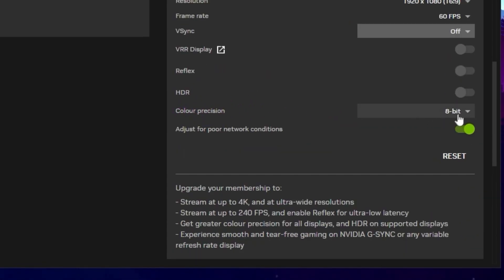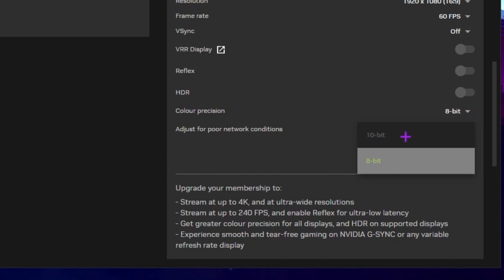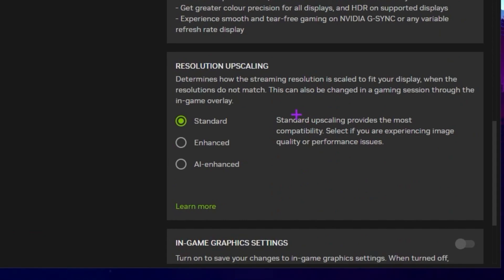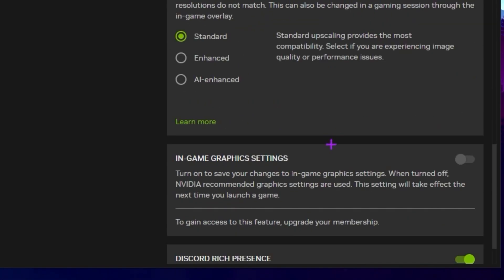Next is color bit depth — here you will find 8-bit or 10-bit. It does not matter a lot, but with 10-bit you will get more vibrant color in your game. On the free plan you are limited to 8-bit; with premium you can set it to 10-bit. Now the most important setting if you have low internet: turn on 'Adjust for poor network connection' — this will automatically adjust if your internet speed drops and keep your game stable. Scroll down and find the resolution quality setting, which uses AI to make your game sharp and clear. The best setting I suggest is Standard.